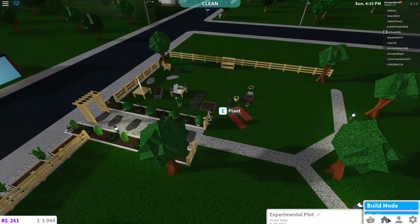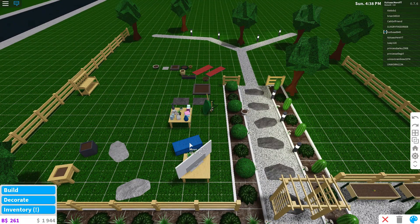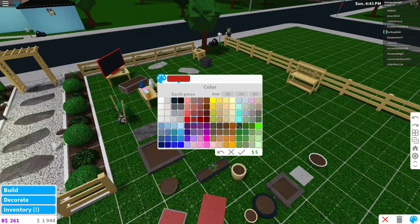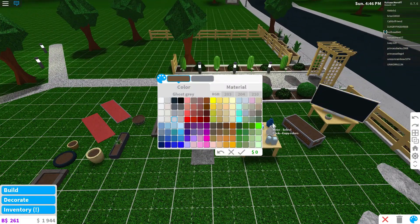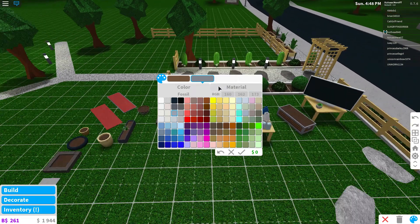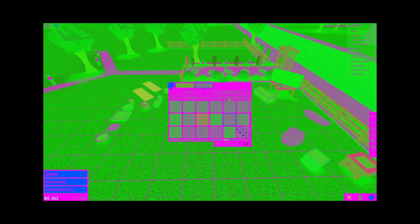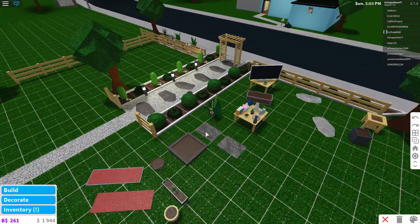The new build mode — like the way you color things — is very interesting. At least it looks nice. I like how if you go to Materials you can actually search for certain materials, because sometimes it is hard to find them. That's actually a nice feature.